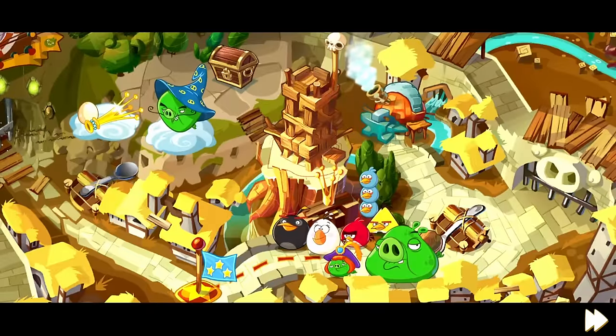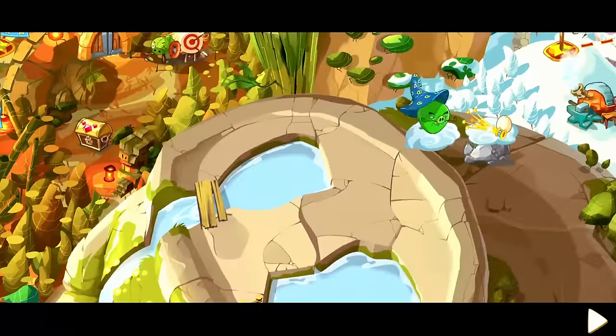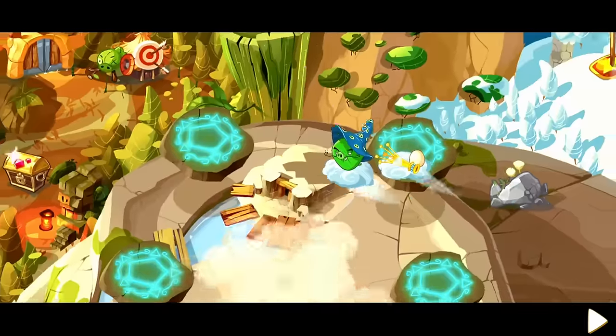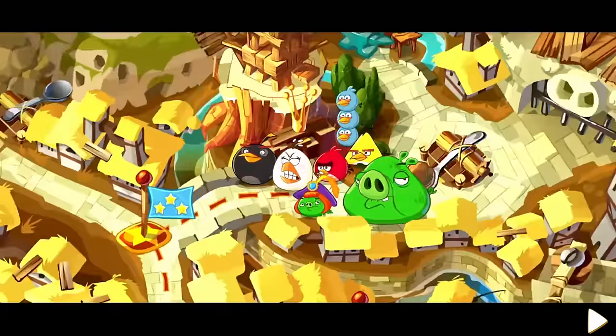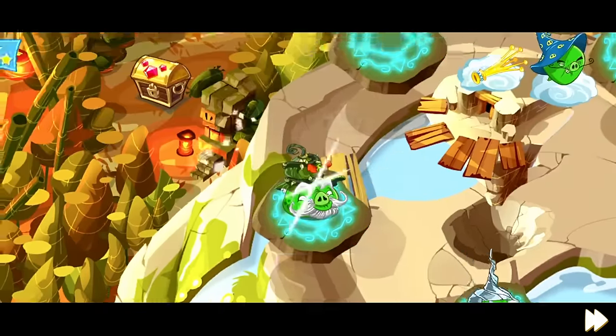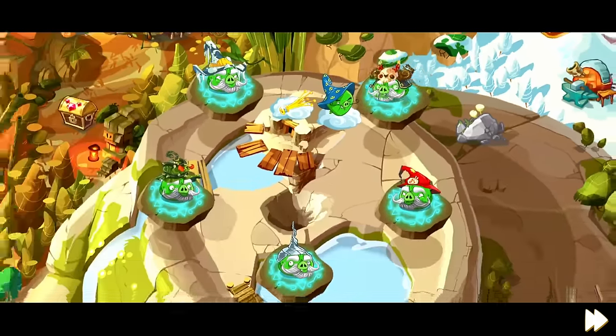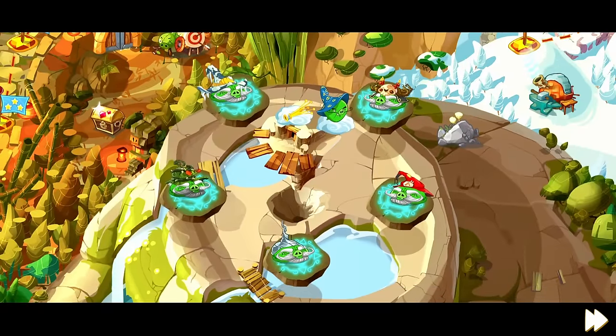But as expected from the length of this video, that's not the end. Whizpig steals not only the fifth egg but Kingpig's crown also, and retreats into his own manufactured castle at the top of Hoghead Mountain. After fortifying his fortress with five mini-bosses, the odds are placed against the flock, and suddenly it's up to us to make our way to Whizpig's castle for the finale of Angry Birds Epic.